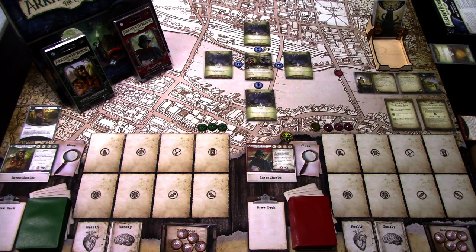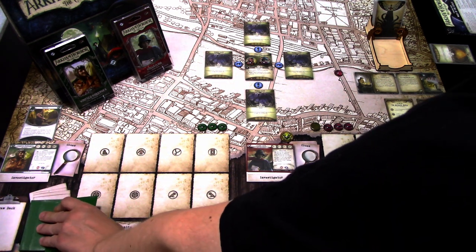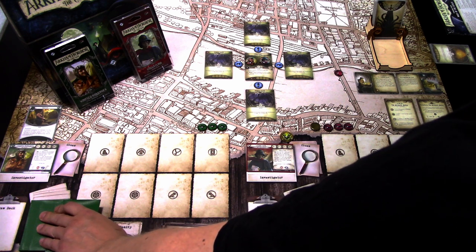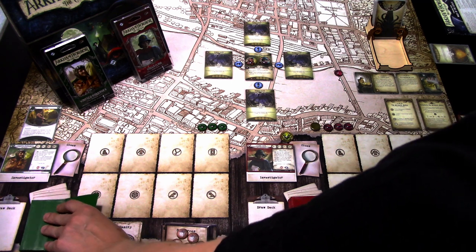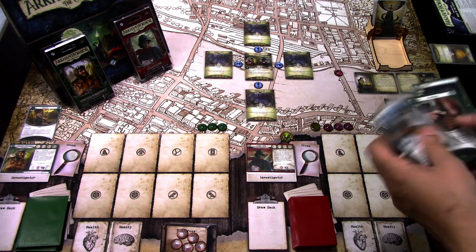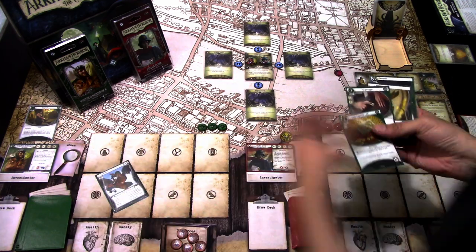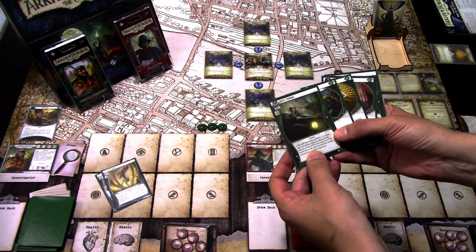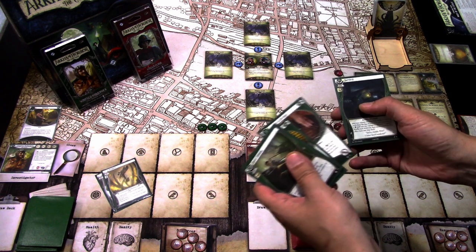I've reshuffled all the decks, so let's start drawing with Winifred. Because we ran out of time in the last scenario, both investigators have to discard two cards at random at the start of the game. We draw up to five then discard two random cards, which will slow us down. We draw both weaknesses, then get Quick Thinking, Lonnie Ritter, Lucky Cigarette Case, Derringer, and Daredevil.